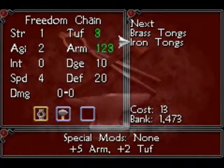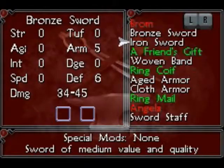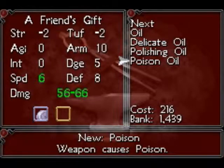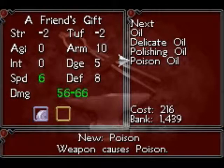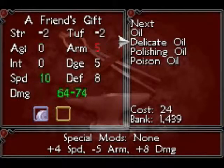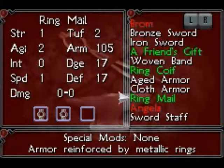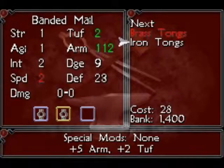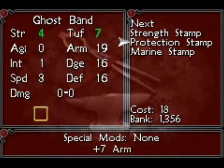This freedom chain needs tongs. Arm and speed, arm and tough — I'd rather not lose my speed. Another rigid hammer. Braum can use a friend's gift and give him the lightweight stone. I can give him the poison oil if I wanted to — give him the ability to poison everyone on the screen. It's very tempting. I might do that. Then again, he's a militant slayer, so maybe I'll give him the polishing oil and the delicate oil. Angela can use stamps on her stuff — iron staff, lightweight stone, ghost band, strength stamp, protection stamp, marine stamp. Yeah, what the heck, let's use all the stamps. The ghost band's pretty good.